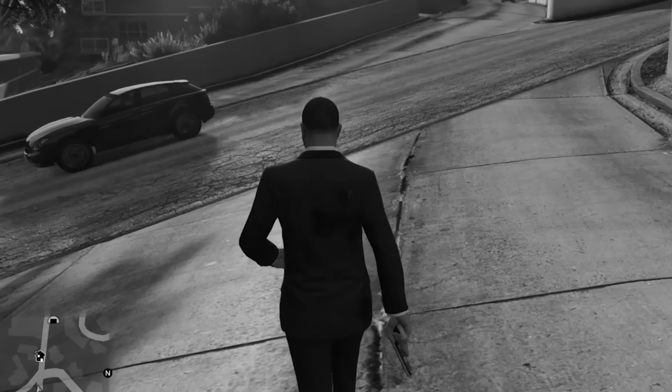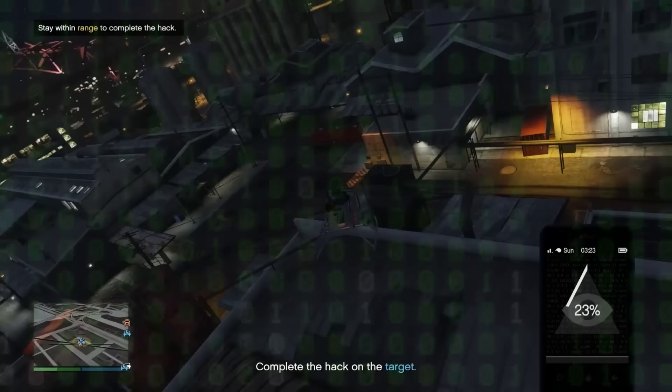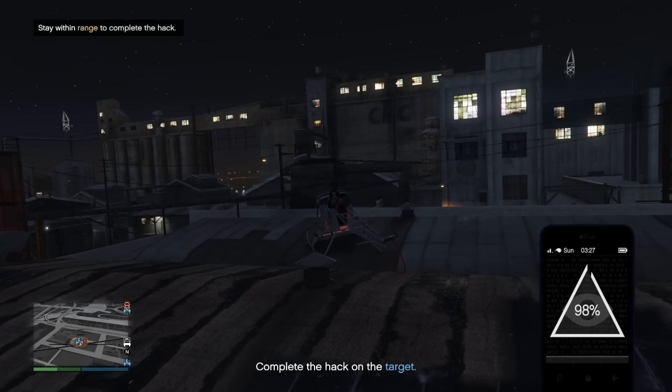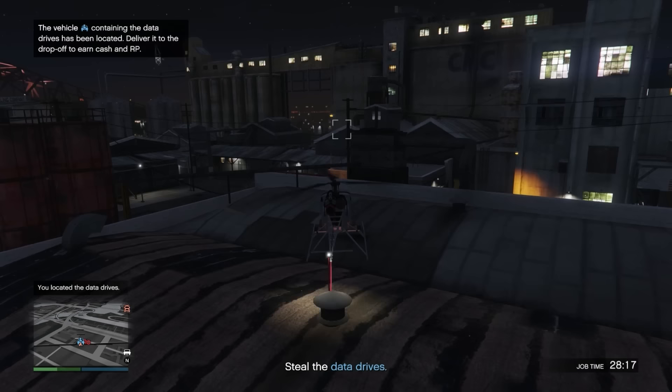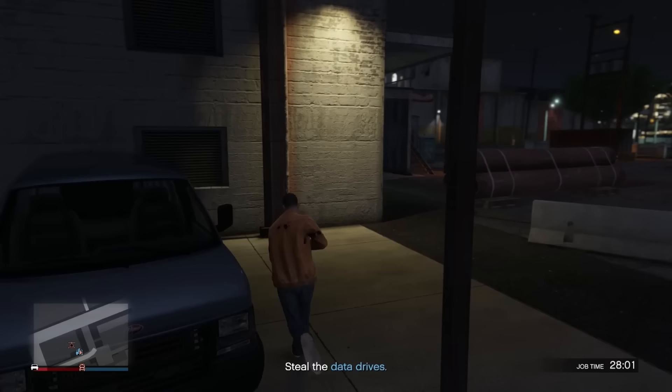With these data sweep missions, we need to go around and scan or hack these target vehicles. Hopefully this is the one here — I just scanned another one and that wasn't it, unfortunately. Okay, that's the one. Let's hop out here, take these guys out. This one, again, a very, very simple mission. Just steal the vehicle, drive it to the location, and we're going to get our $31,000.